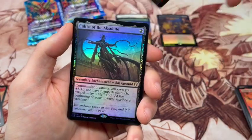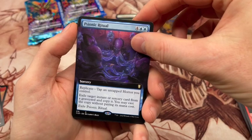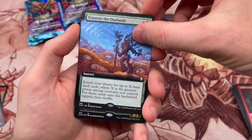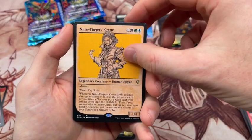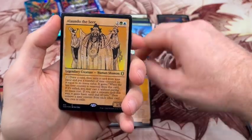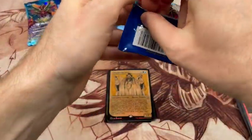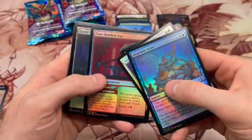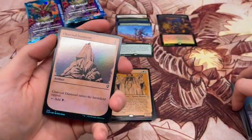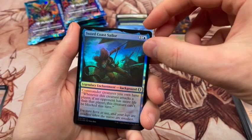Going through the uncommons here: Guild Artisan. First rare is Cultist of the Absolute, another background, Psionic Ritual, and another Traverse the Outlands — I'll put it up top. Baba Lagasa Night Witch in the etched foil, Nine Fingers Keen, and finishing with the Alandu this year. I'm not a huge fan of the showcase treatment, and I think that's probably the more common sentiment. That pack kind of showcased one of the issues with this set — there's just a lot more opportunities to get commanders, and that's not really where the value is. You kind of want to dodge all those legendary creatures, especially in that foil back slot.